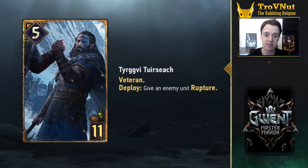Skellige also gets a new status effect: Rupture. If you apply Rupture to an enemy unit it will get damaged by its own power at the end of their next turn. So if the target is unarmored and unshielded this will destroy the unit outright, otherwise it will hit the armor or the shield. It's a very interesting status since it has the potential to destroy your unit completely, but allows your opponent to counter it by applying a shield — which would nullify the damage — or by purifying the status away.